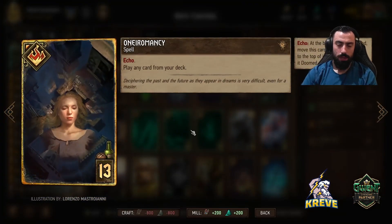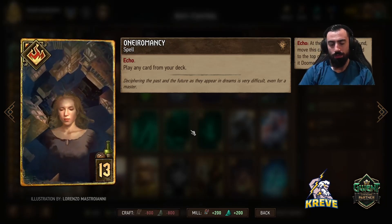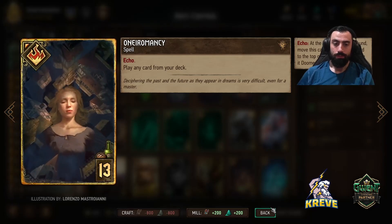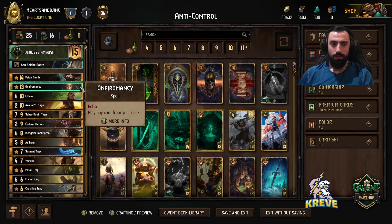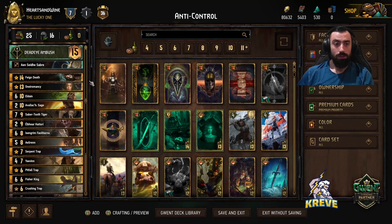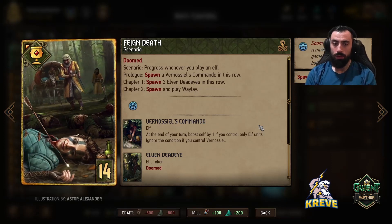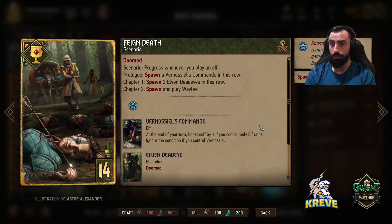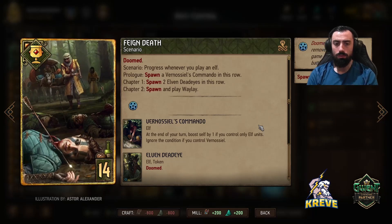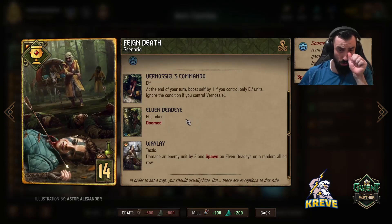Necromancy is just a consistency card - you could spread around and go Royal Decree, but I just felt consistency-wise this feels good to have. Basically we get to play any card from our deck twice, so it's good to have Necromancy because maybe sometimes you don't get Avalox Sage, and if you get Necromancy it could still help you search for Feign Death. Feign Death - we're just playing this round one as our first round play to get round control, lots of tempo, lots of points. We're just getting cards spawned and played out - Benossil's Commando, token units, and Waylay is played.